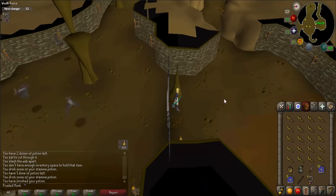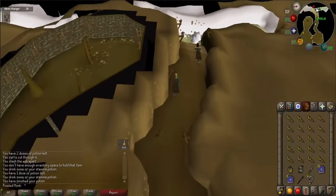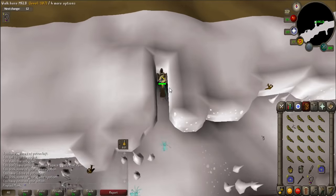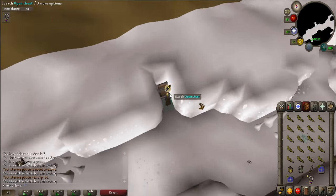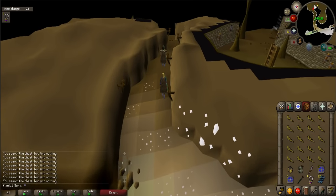When ready, go through the southern gates and continue running north. Go into the little alcoves of the cave to find chests. Open these chests to receive 1–5 ice arrows. Keep opening the other chests in the cave until you receive 20–30 arrows. This could take some time. You can hop worlds if you have already searched through all the chests to reset them. Exit through the gate when done.